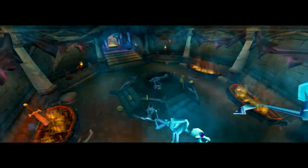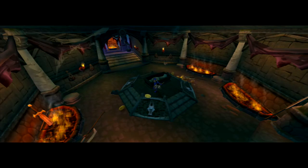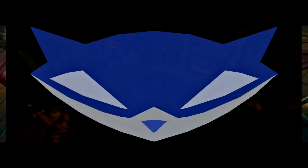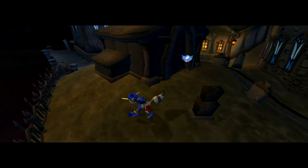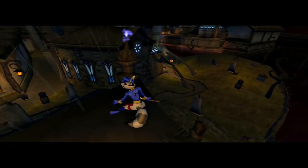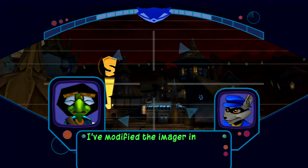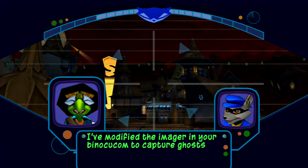Smashing the coffin kills all the enemies and then all the ghosts come out. The game actually puts you outside without having to run all the way out, which is pretty nice. The cutscene is going to start pretty soon - Bentley says he's modifying the imager in the binocu-com to capture ghosts.